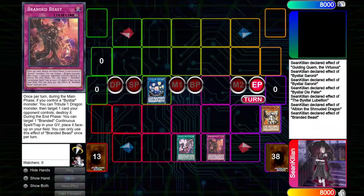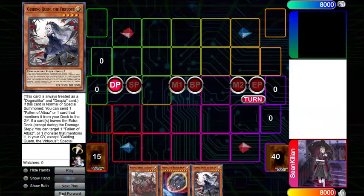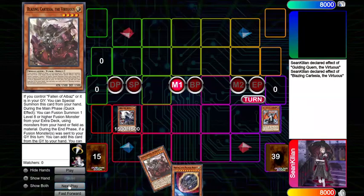So on to the next combo. It's going to be Cartacia, Qwem, plus a discard. Starting off with Normal Summon Guiding Qwem, you're going to activate the effect, sending Albion, and since Albion counts as Fallen of Albaz while in the field or in the graveyard, Cartacia will then be able to activate and Special Summon itself.